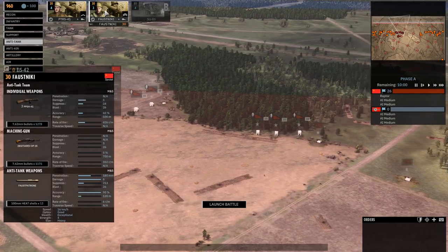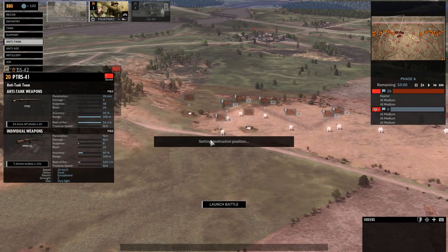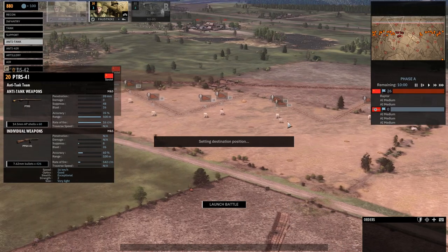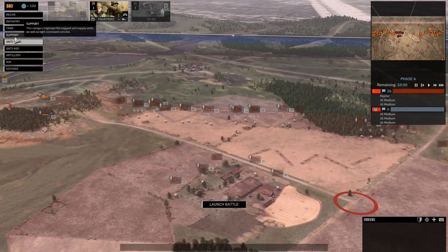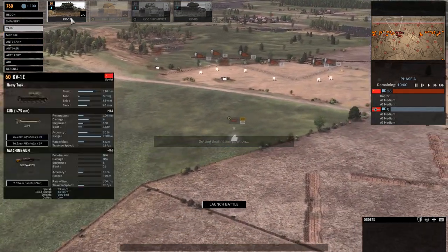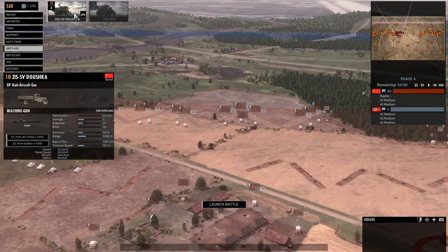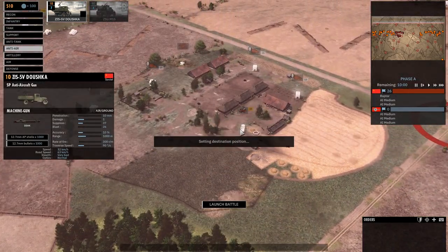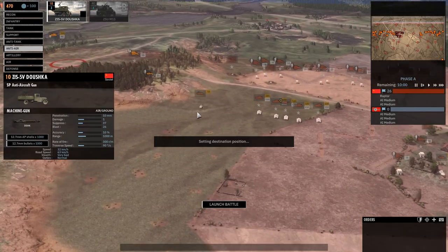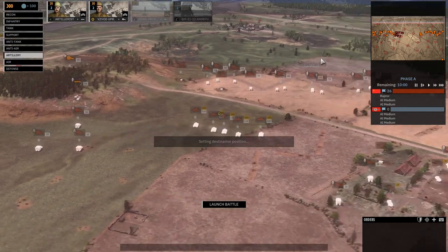Let's get some PTRS-41 rifles up here — also known as the PTSD rifle — which can really cause a lot of pain. This is a very strategic defense, putting a lot of assets into this one line. We also have an IS-1 to start with, plus a couple of KV-1s to hold the line. Good suppression, but the enemy might have Tigers so we'll have to be cautious. Additional anti-aircraft guns will go at the village so they're concealed. If the enemy bombs close range, they'll have to fly over the village. A couple of machine guns and some mortars should also do some work.